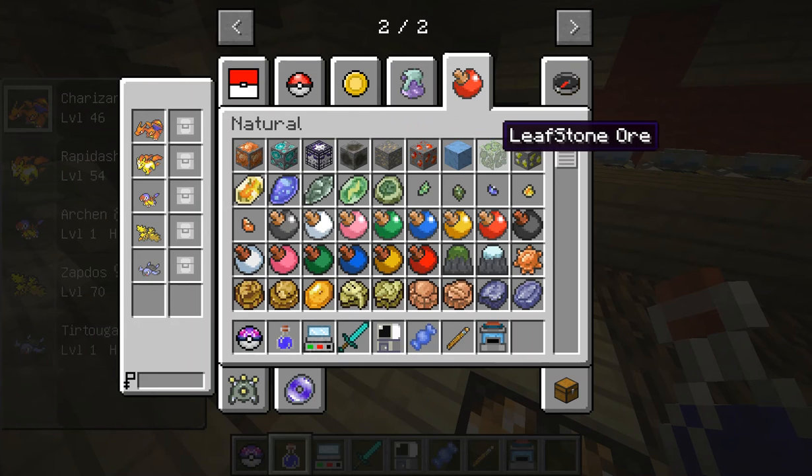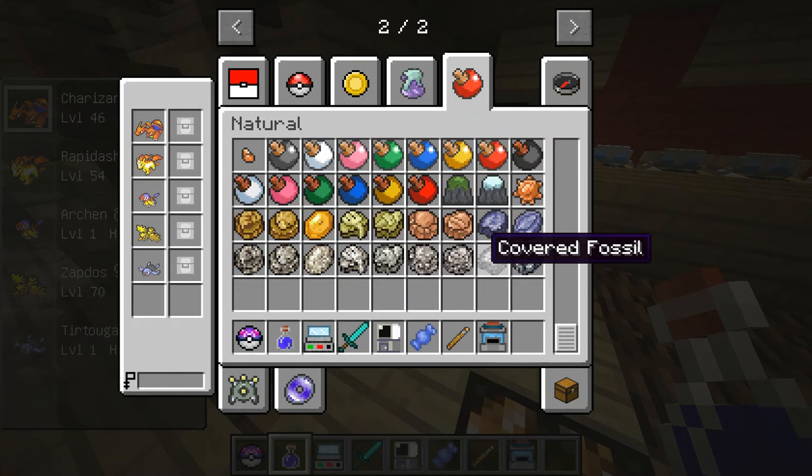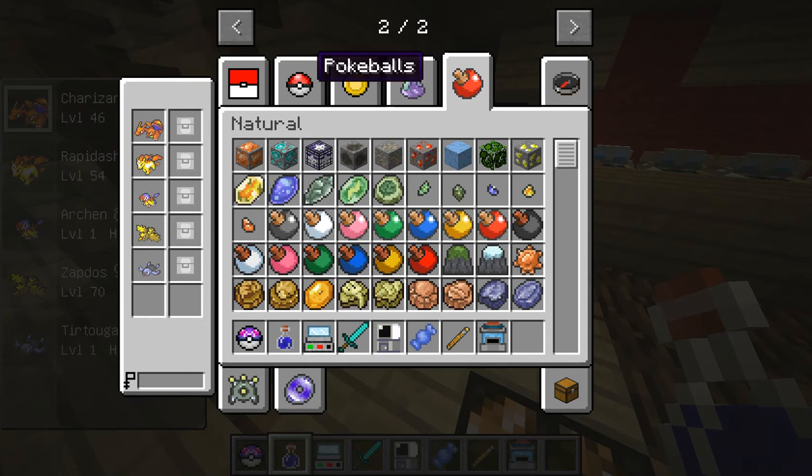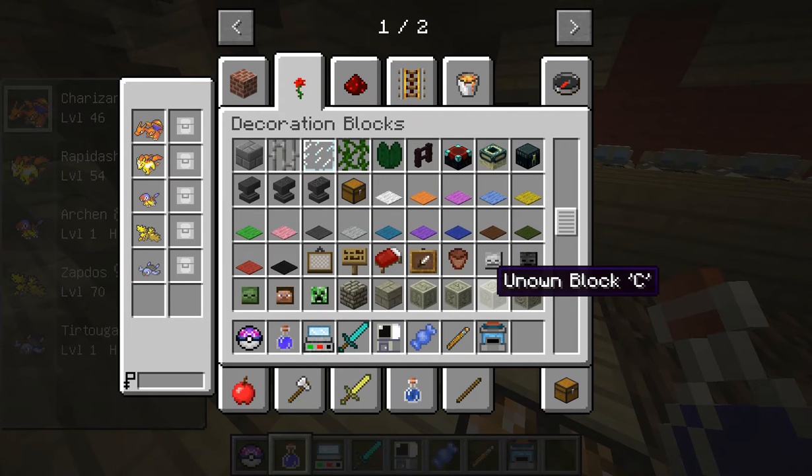Water Stone and Leaf Stone and stuff — you can actually find those by mining these ores. Sorry, I'm sick. What you need to do is you can find these naturally in the world.